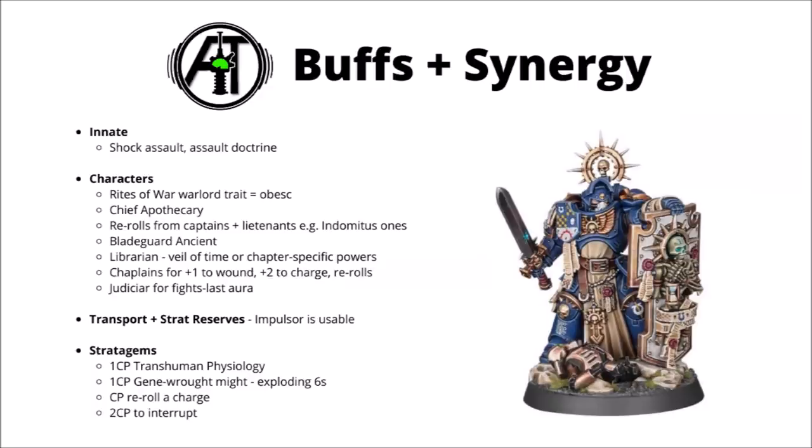Bladeguard can be a very good target for Transhuman Physiology — for one command point it is usually very good value, particularly if you're about to be targeted by a whole bunch of Strength 8 or higher weapons. It could almost half the amount of damage that those durable Bladeguard are taking. Exploding Sixes — basically sixes to hit automatically wound the target — might occasionally be worth it if you need to grind out every tiny bit of melee damage. It's particularly good for Bladeguard if they happen to be fighting something that's tougher than their strength, say like a tank. A command point to reroll a charge could be really good value, and two command points to interrupt the enemy, or even command points for rerolling the odd Storm Shield save could be a really big deal from time to time.